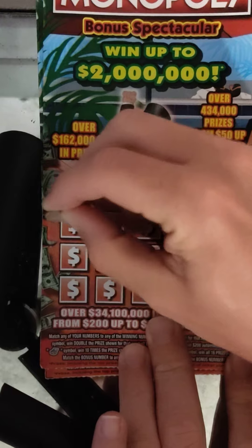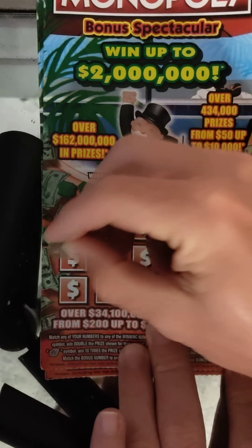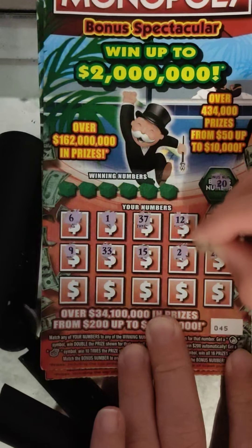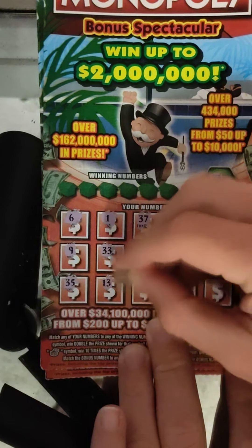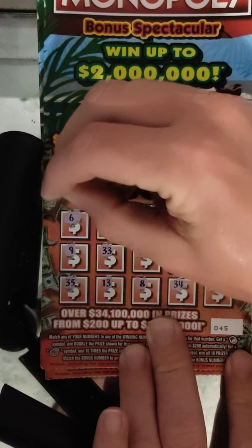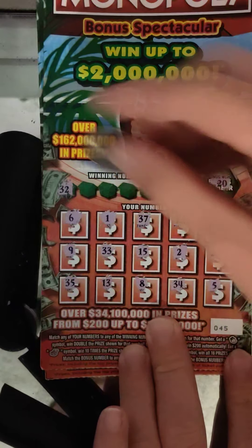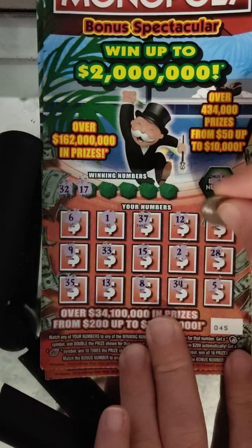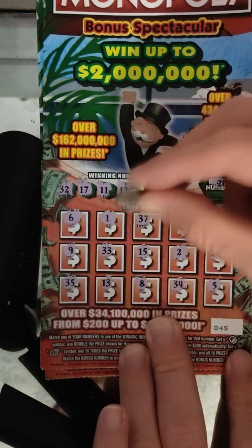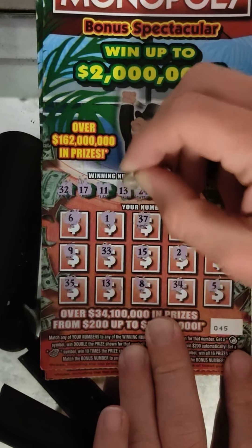On to the next ticket — ticket number 45. Numbers are: 20, 6, 1, 37, 12, 23, number 9, 33, 15, 28, 35, 13, 8, 34, and number 5. Winning numbers: 32 — no, 17 — no, 11 — no, 13 — we do have a 13! So we got back-to-back wins on the Monopoly. Just had a feeling to play Monopoly for some reason.